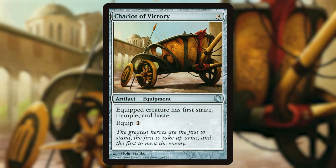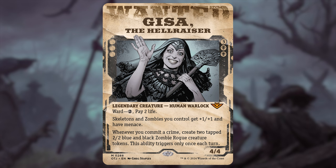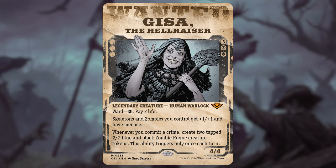Probably the best committing a crime card for this deck: Gisa the Hellraiser — three black-black for a 4/4 Human Warlock with ward: pay two mana and two life. Skeletons and zombies you control get +1/+1 and have menace. Whenever you commit a crime, create two tapped 2/2 black Zombie Rogue tokens — once per turn. With the static pump they become 3/3 menace tokens. If you can commit a crime on each opponent's turn, by the time it gets back to you you'll have six 3/3 menace zombies — it can take over the game. When I've had it out it really popped off.